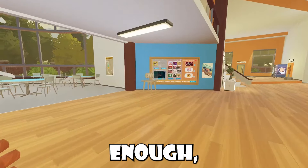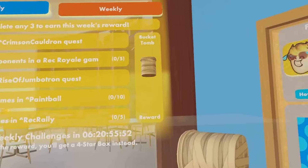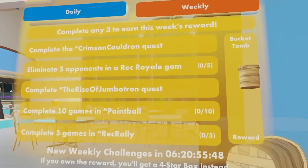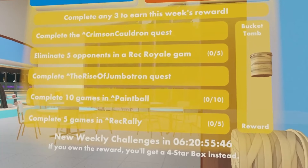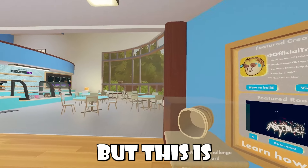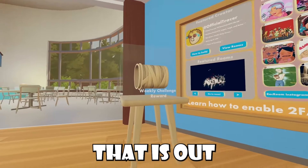We actually got a weekly skin, which is kind of weird. This weekly is known as the Bucket Tomb, and you have to complete the Crimson Gulch and Quest, eliminate 5 opponents in Rec Royale, complete Rise of Jumbotron, complete 10 games in Paintball, and complete 5 games in Rec Rally. Remember, you only have to do 3 of these.